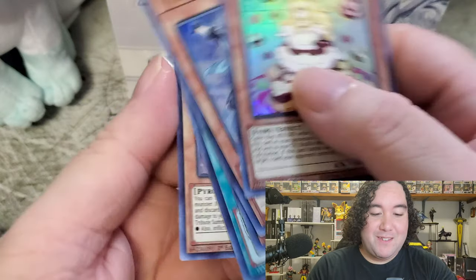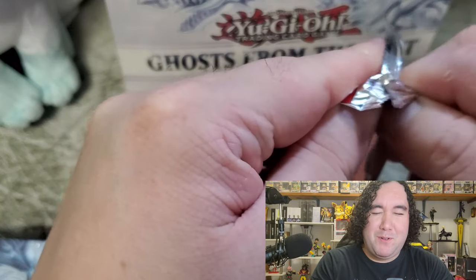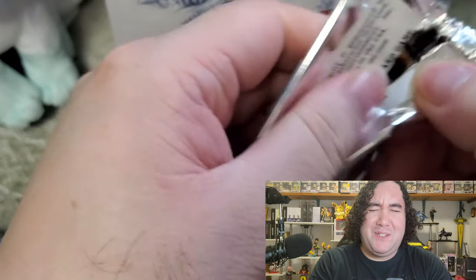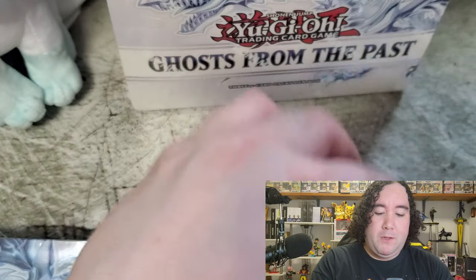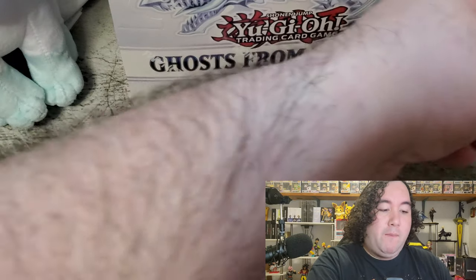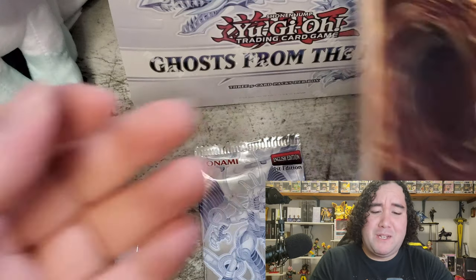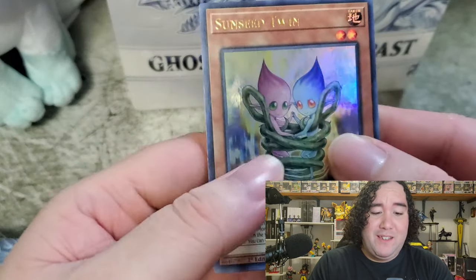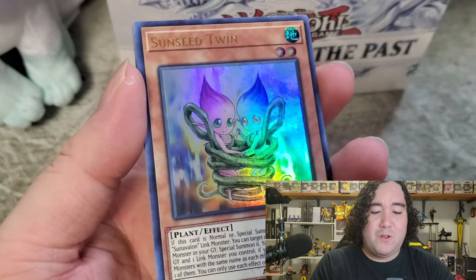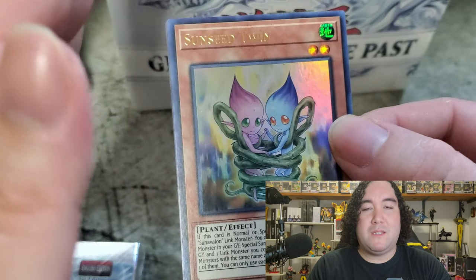I am definitely new to the YouTube scene, but not new to Yugioh or Pokemon at all. I have been collecting Yugioh for about 15 years or more, and Pokemon is going on about its eighth or ninth year. I definitely love collecting cards - that's why both myself and you are here. I'm definitely looking for a Dark Magician, which would probably be the most amazing thing I could possibly pull out of this set.